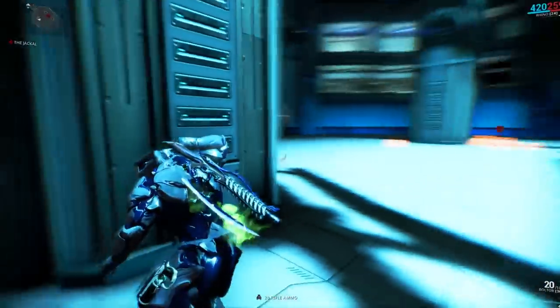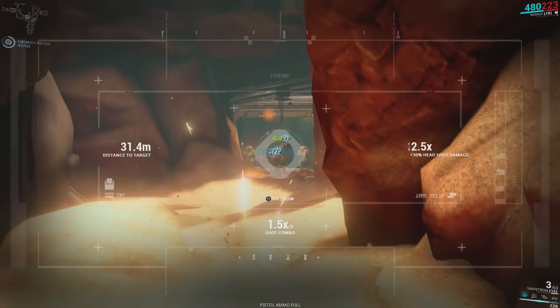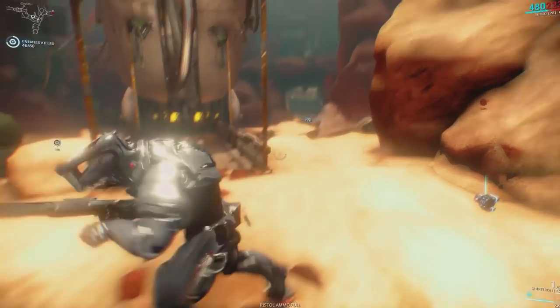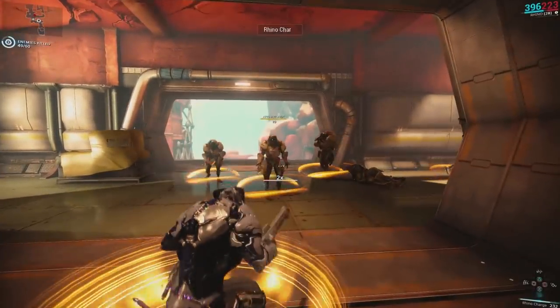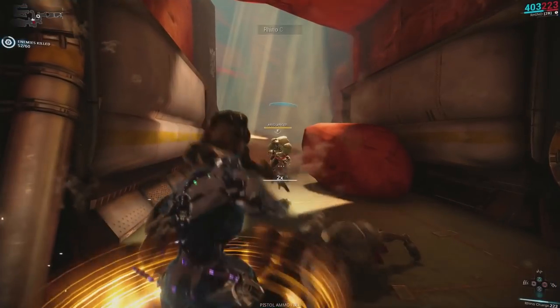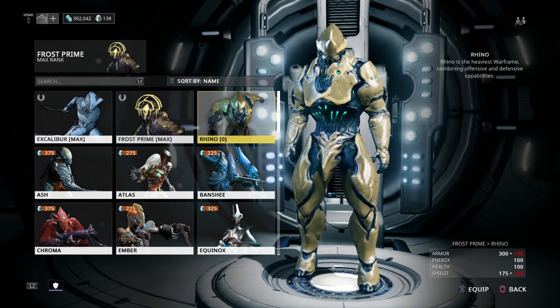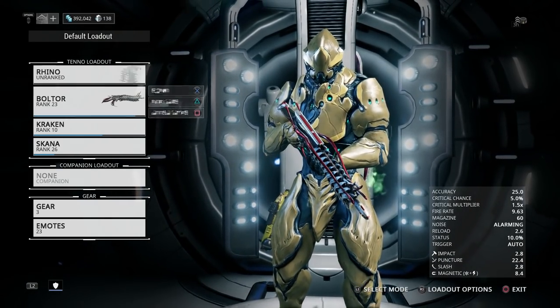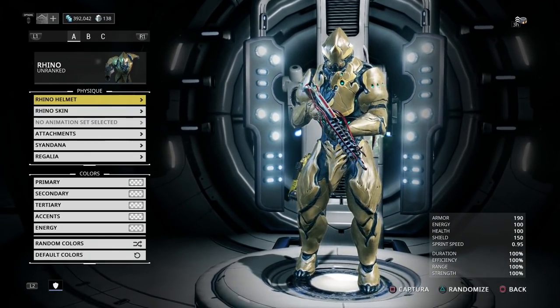In our last episode we went over the basics of Warframe and how to approach it from a beginner's point of view. If you haven't seen it I'll throw a link in the comments below. In this episode we are going to build our first Warframe together, locating blueprints, customizing our ships and what the heck you should be spending your platinum on. Oh and we'll do some void fissure stuff too.